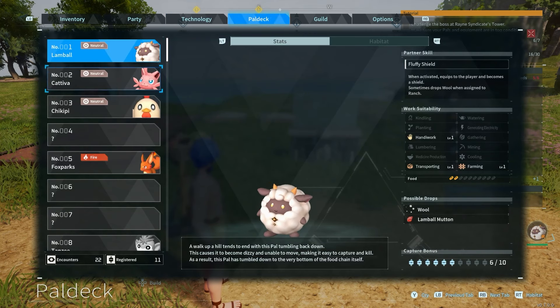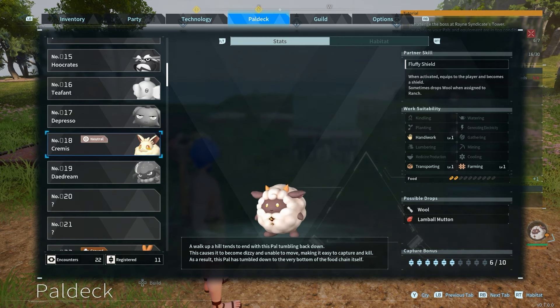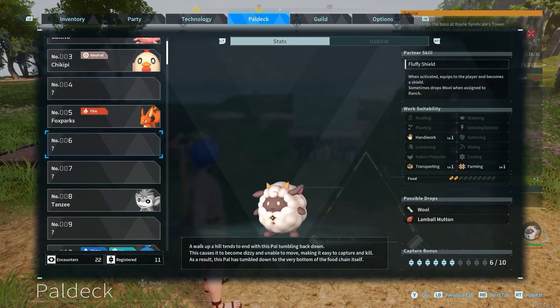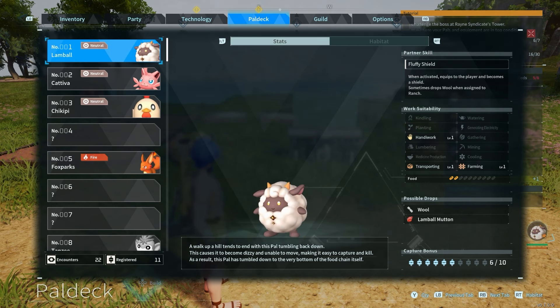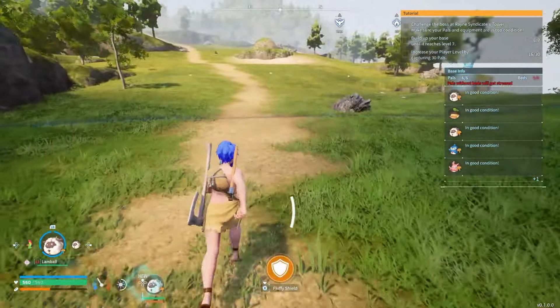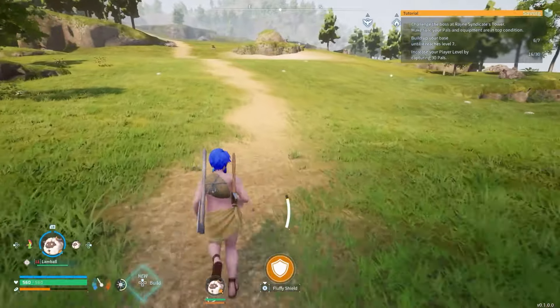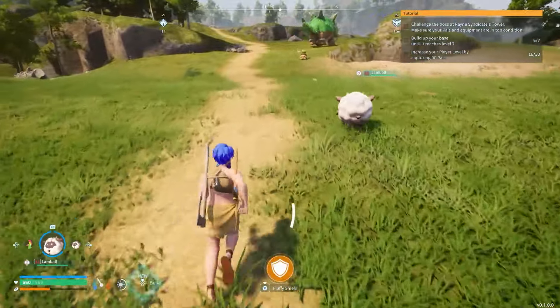If we go over to our decks, it shows you what pals are where. If you click on them you can see habitats, how many you've captured, and stuff. But there is a challenge for each pal — if you look at the bottom right you'll actually see something that says the capture bonus. It says six out of ten, so I've got six of these Lamb Ball pals. If I catch more and reach 10, I will get a bonus — but that is not all, because for every catch you make you will also get a decent amount of XP.